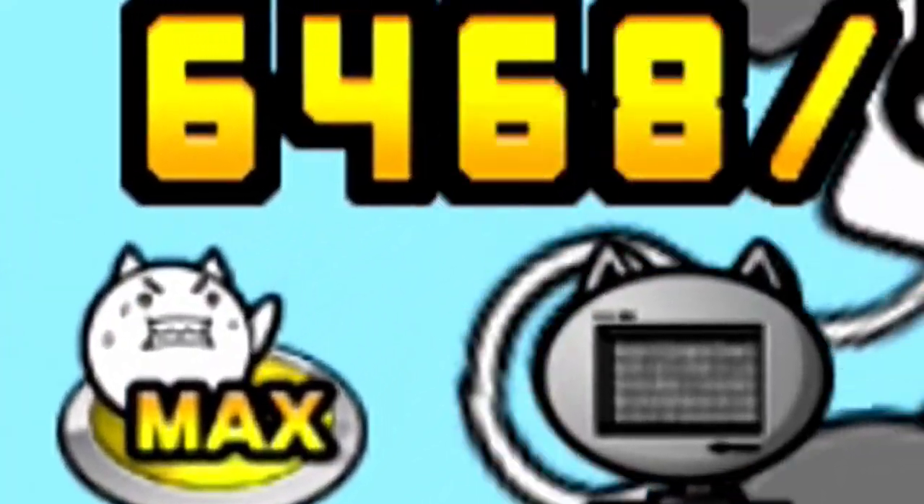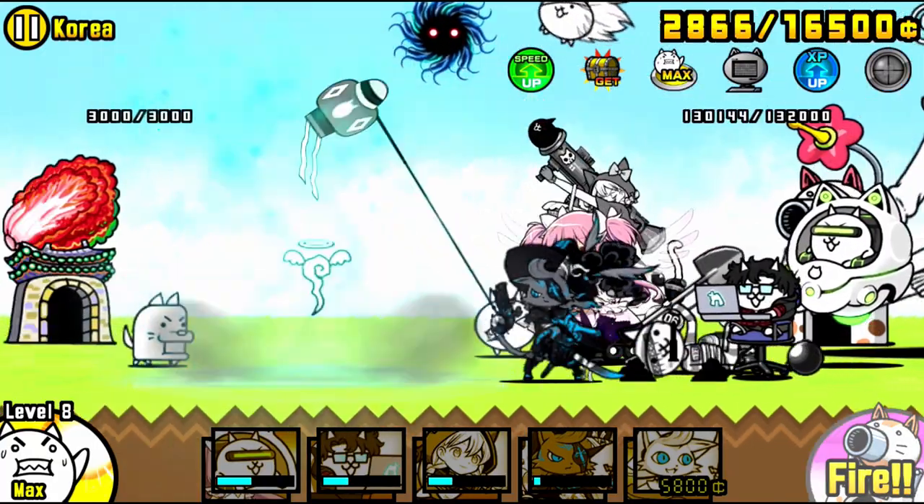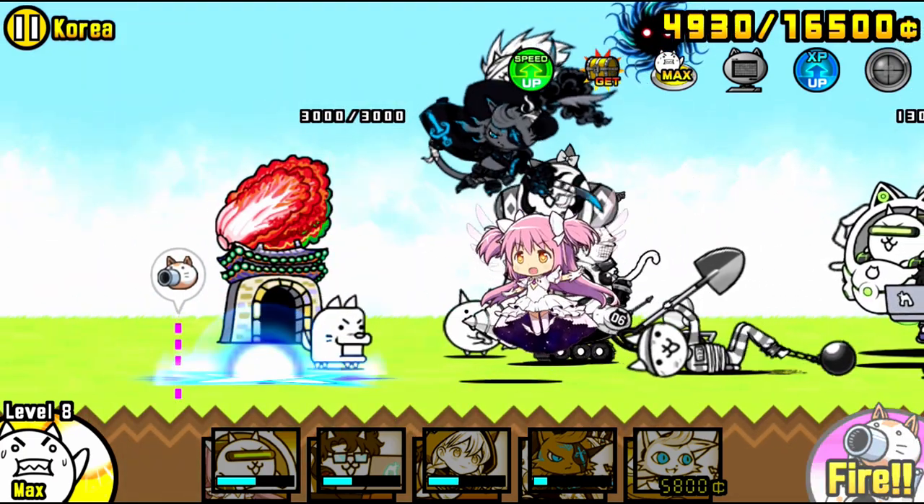Oh my god, here we go. We got enough cash. Here we go, send out Dark Tanian. Look at him go — he's going to beat the level. We're finally going to beat Korea, and this is finally going to be over. That's it, guys.